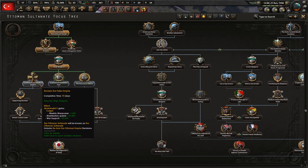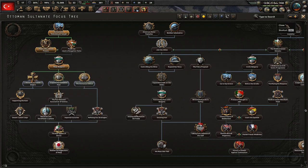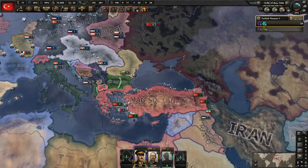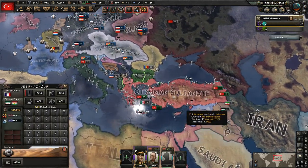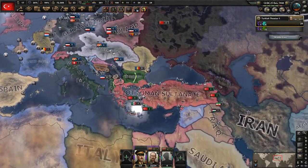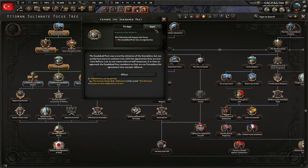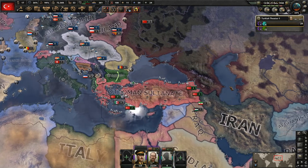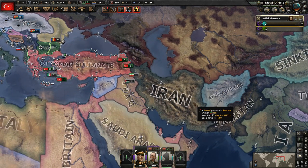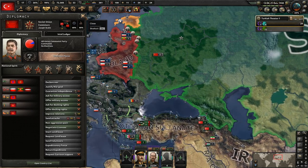Let's do this focus so I can see what those decisions are. I don't think we can take the Greek one yet. We can also demand territory from France because they're losing and might be willing. You know what, let's go ahead and do this one — I really think this is the best route. They all signed it, so Iraq, Iran, and Afghanistan should all get an offer to join the Central Powers.